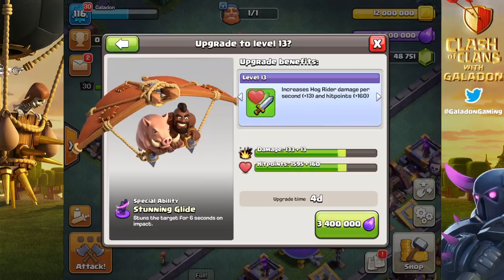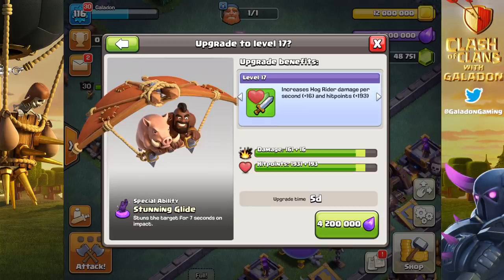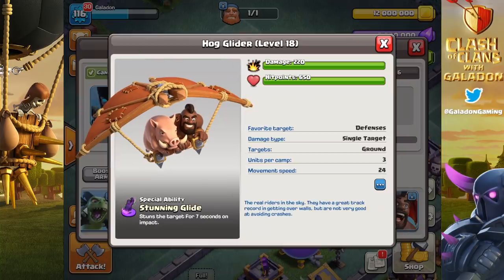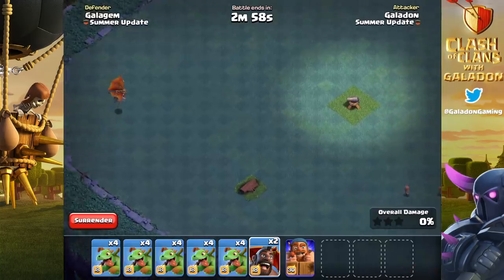There are a couple of key elements to remember about the hog glider. The first is the glider itself — it has a few hit points, not a lot, but usually enough to get it to a defense. The key mechanic: it has to take enough damage to destroy the glider for the hog to drop before reaching a defense. It's not just any damage — it must destroy the glider entirely.